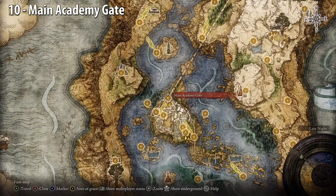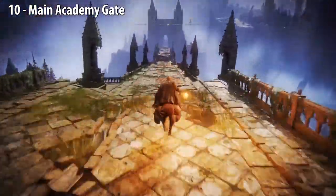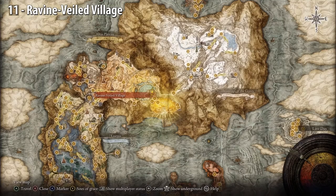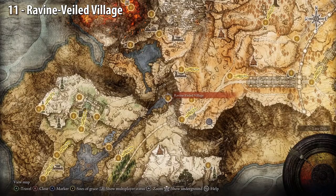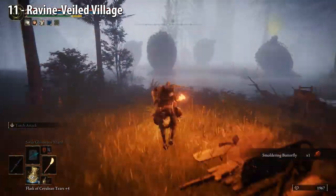Main Academy Gate — just go across the bridge. Ravine Veiled Village. This is at the end of the Siofra River. Go west. The Golden Seed is next to a bunch of poisonous plants.